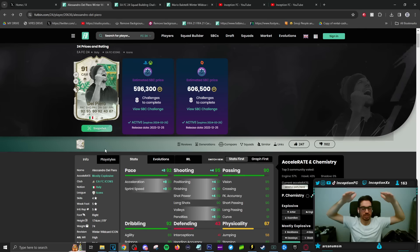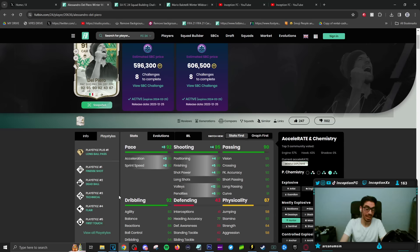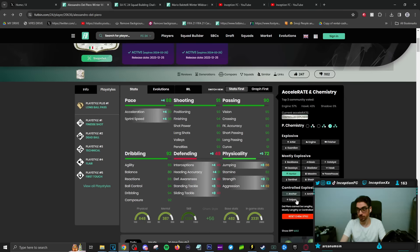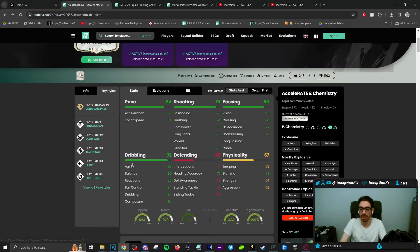As an SBC it's 600K — 600K for a card that, in my opinion, got a worse play style compared to his regular card. The difference between this card and the regular card is basically just plus-ones across the board. You do get a little balance boost, but you still feel that base mechanic. The only time it would be really worth the price is if you boosted the base dribbling into the 90s area. But it's a 1 and a 3, so that base mechanic is still going to be a thing with this card.